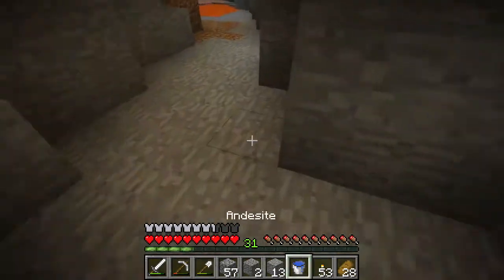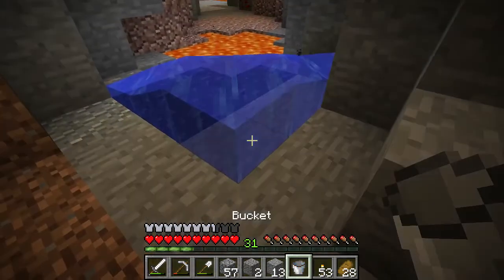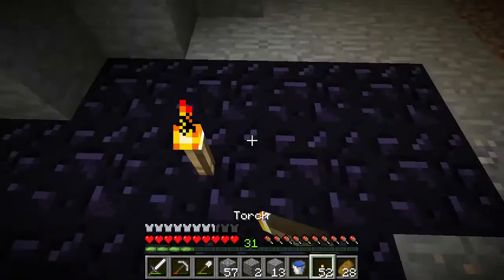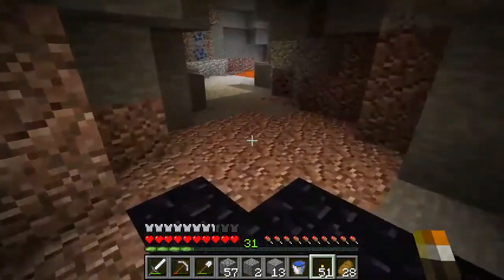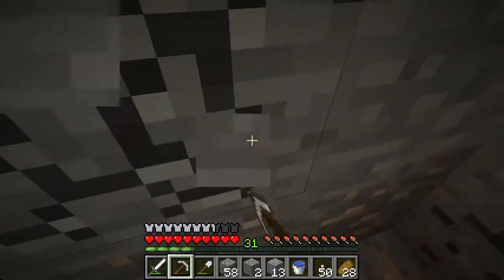Should we get rid of the lava? We don't really have a use for it right now so let's cover that up. This is why we always bring a bucket of water - never forget your bucket of water, that's probably one of the most important things to bring mining. Wow, this is a lot.